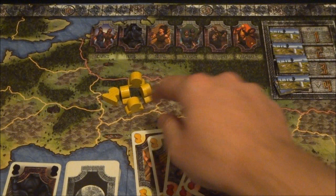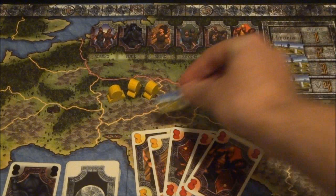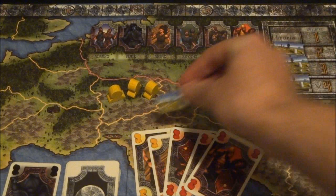Once you remove any of the tribes — let's say in this case three yellows are left — we're going to take one of these markers from the top-right corner and place it in the region. This basically means that no longer can any markers be played in that region for any reason at all.